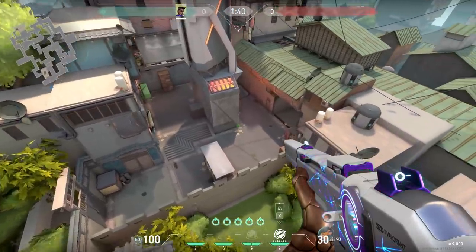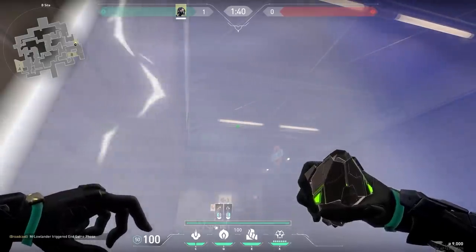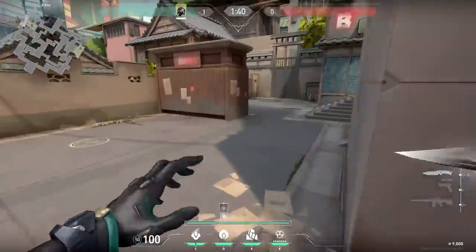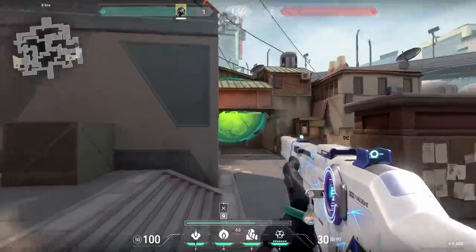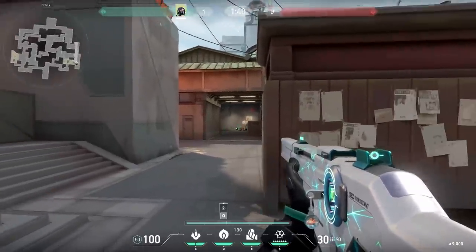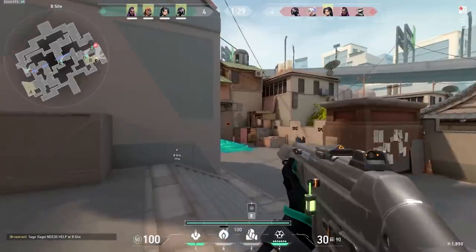Let's stay on Split B for another cool trick, this time with Viper. At the start of the round stand against the barrier and aim at the middle of the left lamp. When the barriers go down, throw your smoke and it will land on top of the lamp — this smoke will act as a one-way. Only use this trick if you stand on top of the stairs, because if you stand down the enemies can see your feet. If you do it right you can get some easy kills.